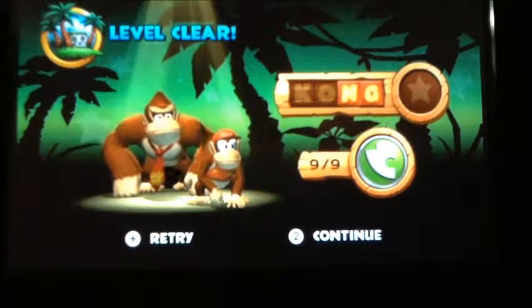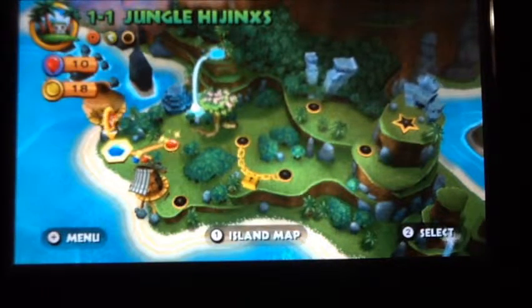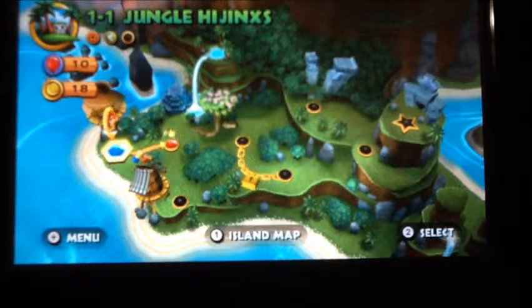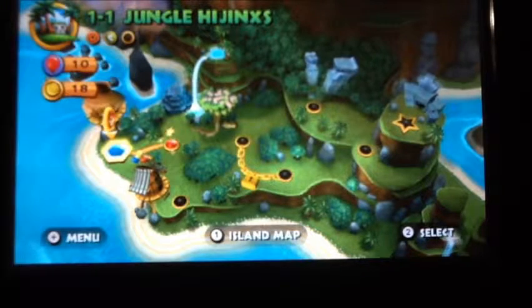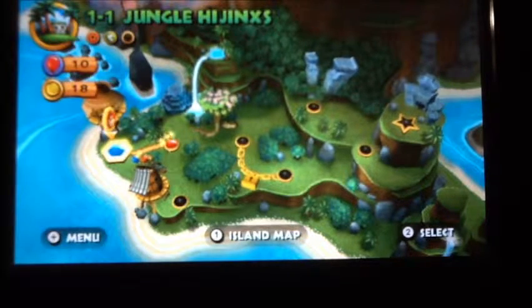It should say K and O. So it shows you your collectibles that you got in the level. I like the loading screen — now they're leaving, because when you go into a level they're going right, and now they go left. And in the top left corner you can see there's three circles. The first one is like a star, which is the KONG letters. Then the puzzle piece one in the middle is the puzzle pieces. The third one is a time attack thing, where it shows you a DK symbol with a bronze, silver, or gold. And that's only one player — you can't get Diddy.